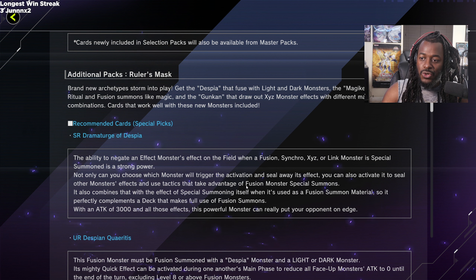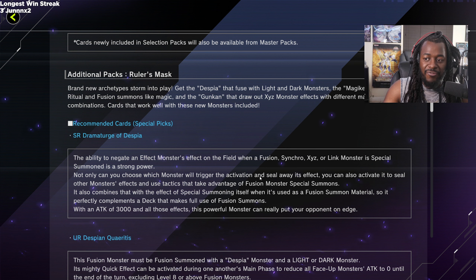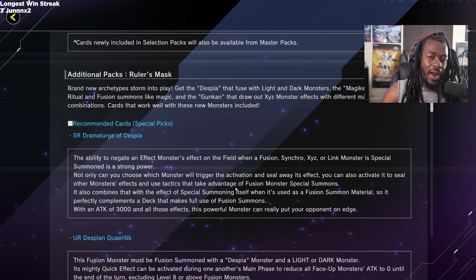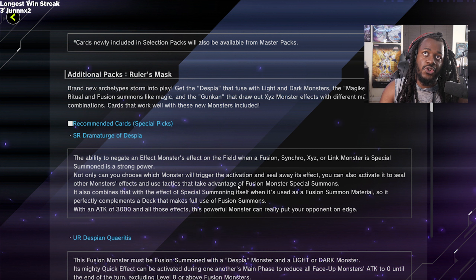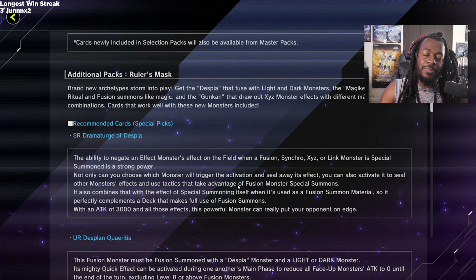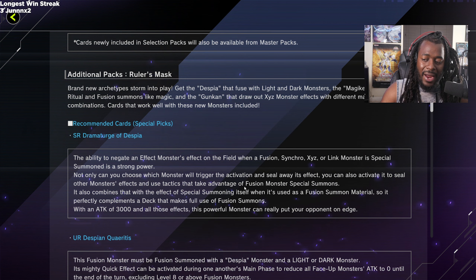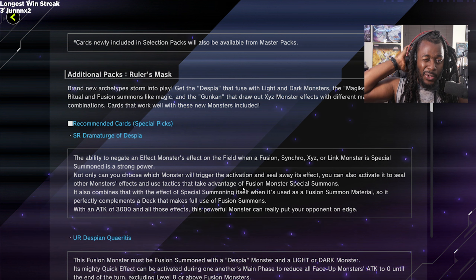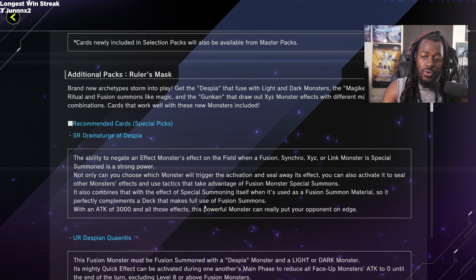With Dramaturge, you don't have to use this effect — it's optional. Since you're running a fusion-based deck, you'll often be fusion summoning to trigger it. That makes me think we might get Branded Fusion or a similar quick-play branded spell. However, Branded Fusion came out in Burst of Destiny, and I'm not sure Konami will give us all the Despia cards at once, though that would be great.